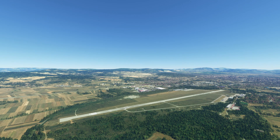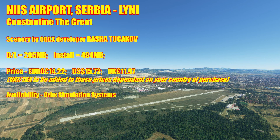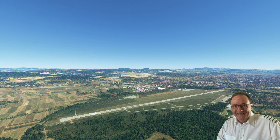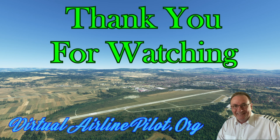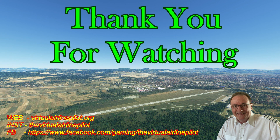This is Constantine the Great International Airport — Niš Airport in Serbia — developed by and available from Orbx, developed by new developer Rasha Tukakov. It downloads at 205 MB and installs at 494 MB, and it's very, very nice indeed. Thank you for joining me for this review. I hope it's given you an introduction to a nice little airport that has kind of gone unnoticed by the general YouTube and flight sim community. Thanks for joining me — this is Lee, your virtual airline pilot, wrapping up another review and saying thank you very much. I'll see you in the next video — have a great weekend, see you next time, bye.